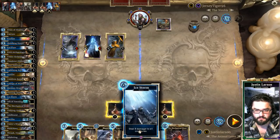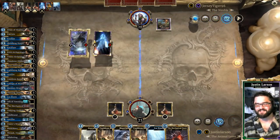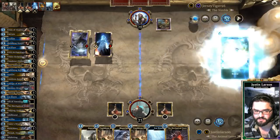We're going to Ice Storm, and then Ice Storm again next turn. He's going to play Parthenax this turn, but that's alright. Hopefully he just decides not to go for 15. Cinch Tiger — okay, alright. This is as good as it gets. He's down to three cards.